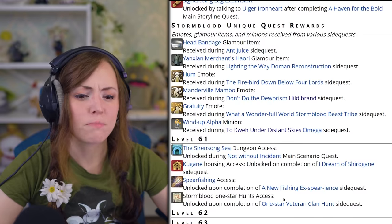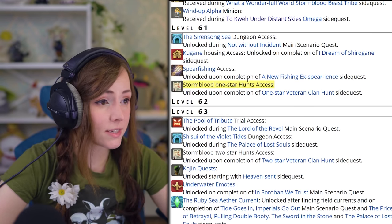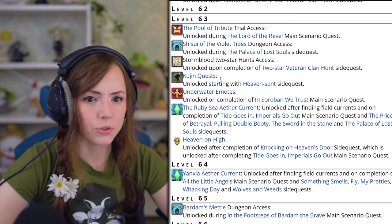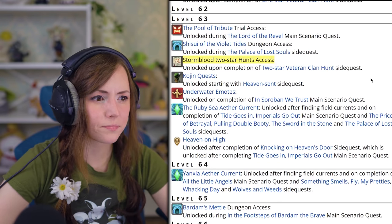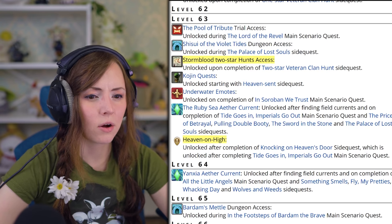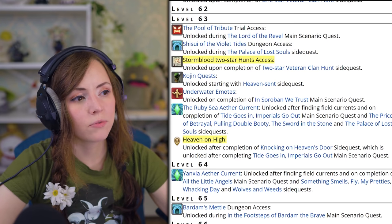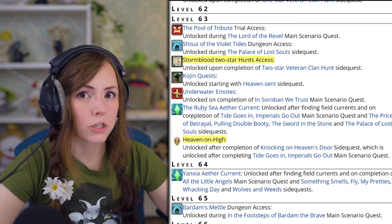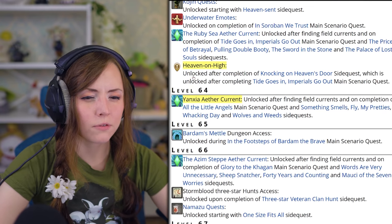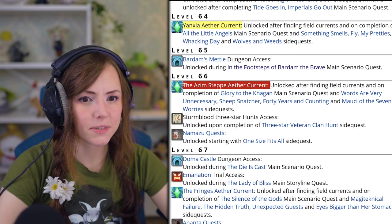Alright, Stormblood. The first major unlock I would point out is the Stormblood one-star Hunts access. Then at level 63, two-star Hunts access. Heaven-on-High is very similar to Palace of the Dead, only for level 61 plus — people tend to spam floors 21 through 30 in a matched party for XP when leveling alt jobs. Level 64, flying in Yanxia.